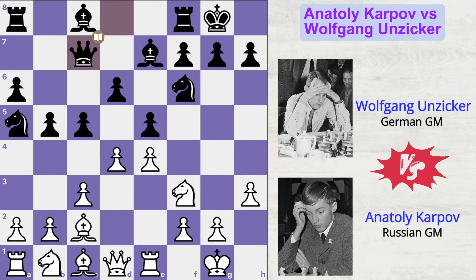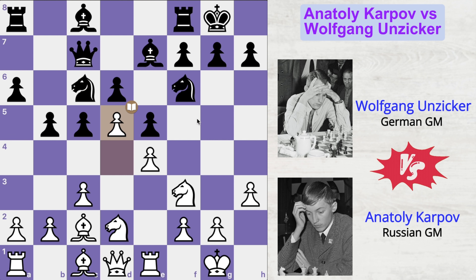Queen to c7 and now knight d2. Knight moves to c6 and now d5. Karpov has already locked the center and is now attacking the black knight. The knight moves to d8 and now a4. Karpov is now trying to shut down all the queenside activity of Wolfgang.